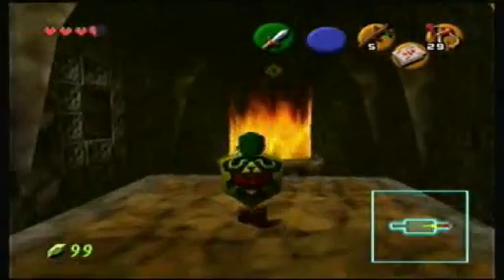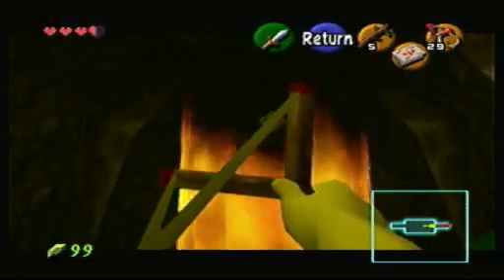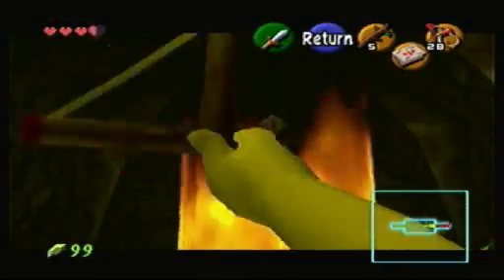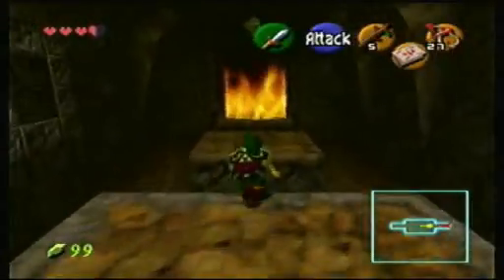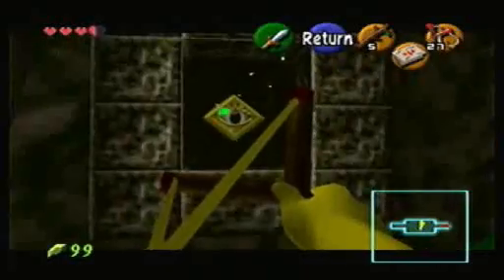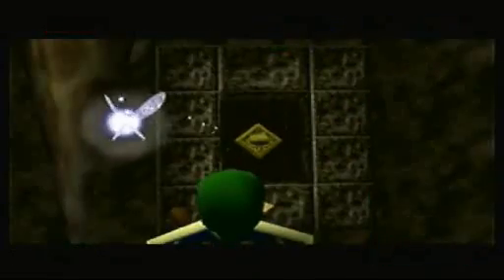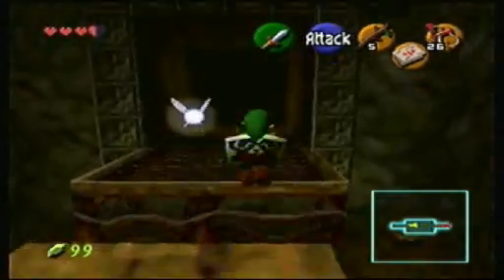Anyways, here we got some more fire. Here we go. Shoot it in the eye. Oh boy, what's wrong with my aiming? We got more fire but the eye is gone! This way you turn, this way. Yes. You put your double fire out.